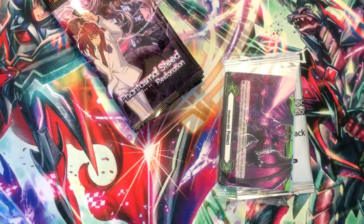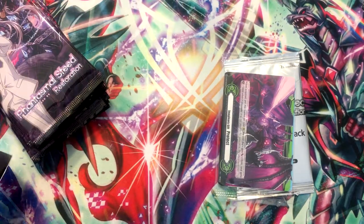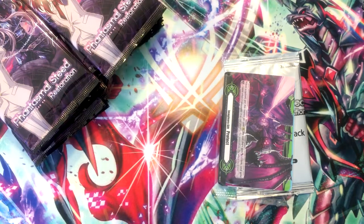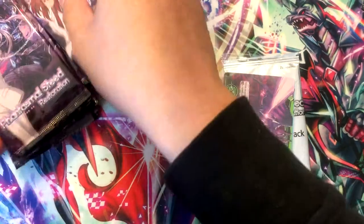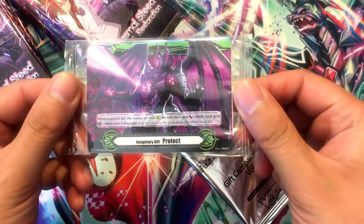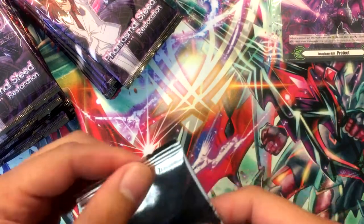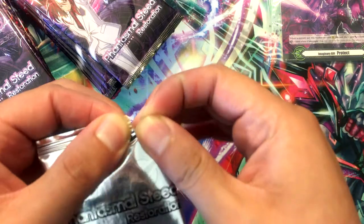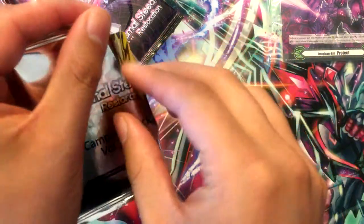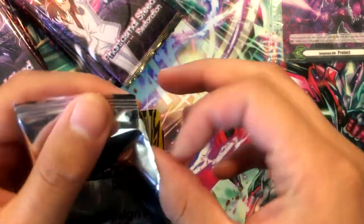Let's get everything out of the box. That's actually a good condition box so I'm going to keep that. Our gift marker is for the Dark Irregular — Protect 2. Hopefully we get a good imaginary gift. Looks like Accel. We got the colored one.